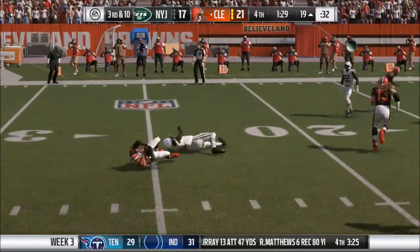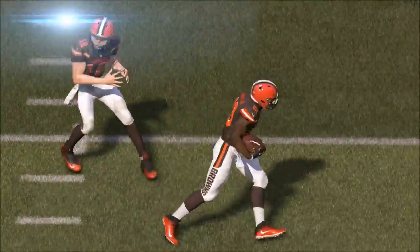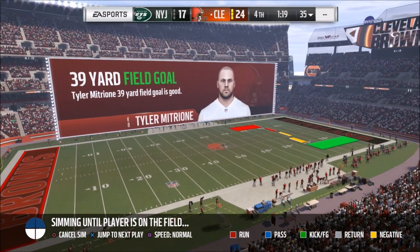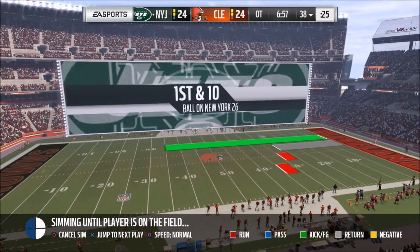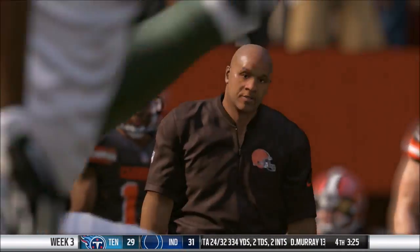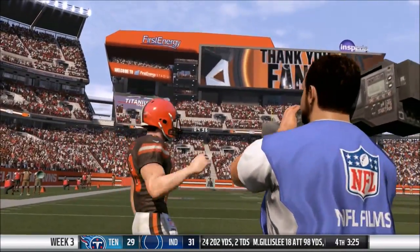The Jets turn it over quickly. On 3rd and 10 we're looking just to get a field goal, and that's exactly what happens. But the Browns play like the Browns — we had no intention of screwing ourselves out of this game. They score with a second left, then in overtime they get the ball, drive the field, and end it with about a 40-yard touchdown pass. We give them the lead numerous times and blow it to the Jets.